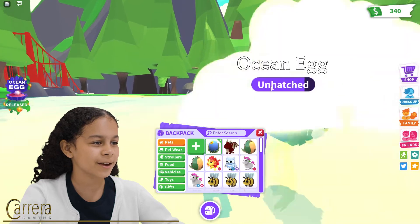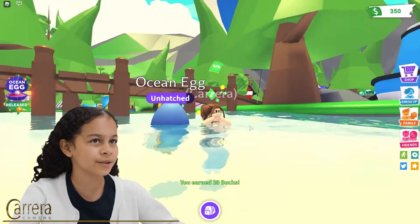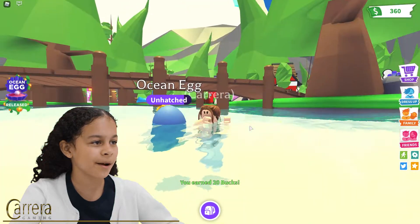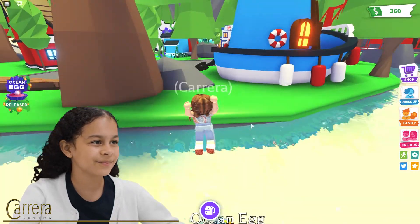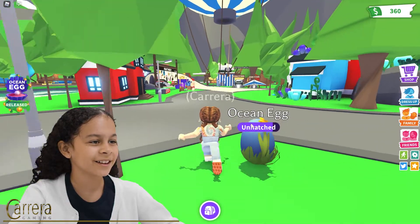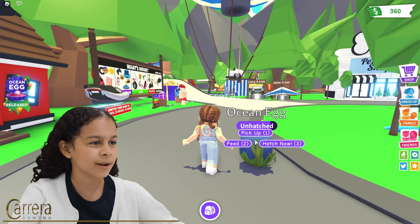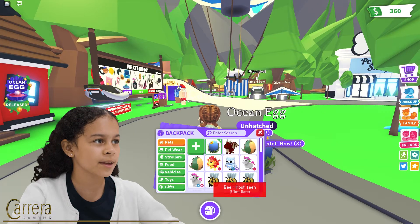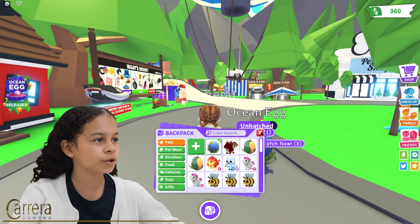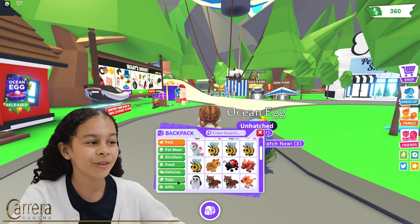I think I'm going to switch back to my ocean egg. Got 20 bucks - dummy bucks - for playing the game. Back on land. I wonder how the ocean egg would be able to walk and jump like that. I'm going to get a stroller maybe. Maybe if they added an ocean stroller, that would be really cool - seaweed strollers!